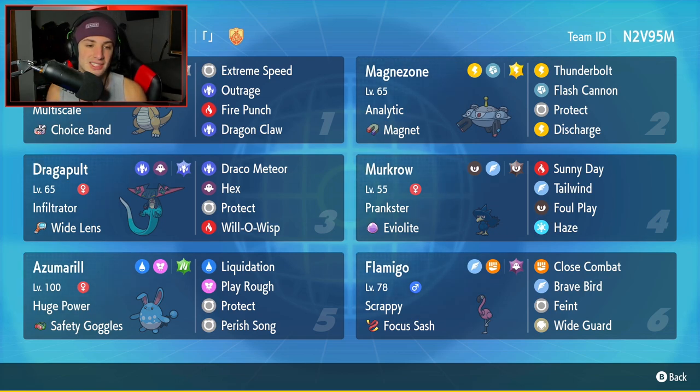Top left corner with today's team preview. Starting off with the one and only Dragonite. This one has Multi-Scale and the Choice Band. Normal Tera type with Extreme Speed, Outrage, Fire Punch, and Dragon Claw. This Dragonite is an absolute beast — probably going to be bringing it in most battles.